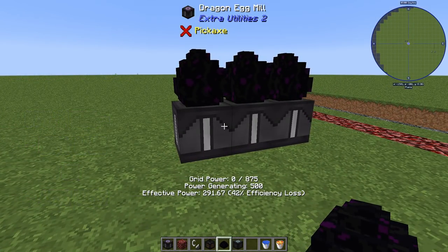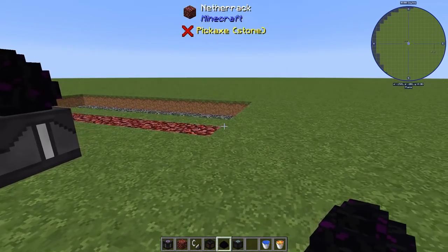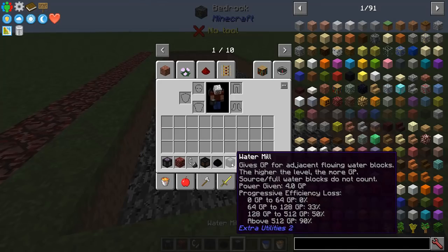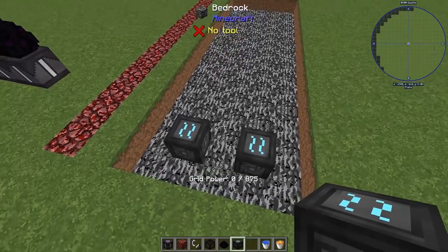The next question I have is: does this apply across different kinds of grid power? Let's go over here and look at water mills. Water mills are 4 GP apiece, and it says 0 to 64, no loss. So I should be able to put a bunch of these down.